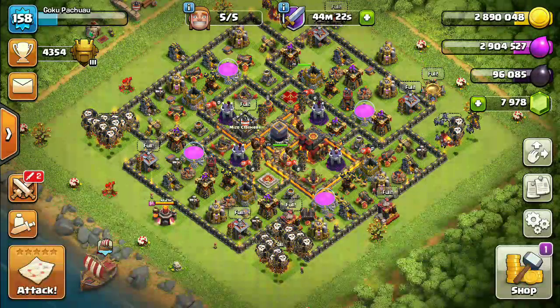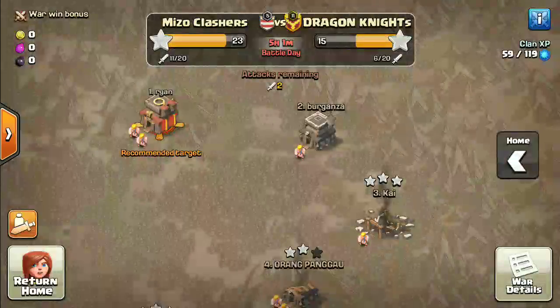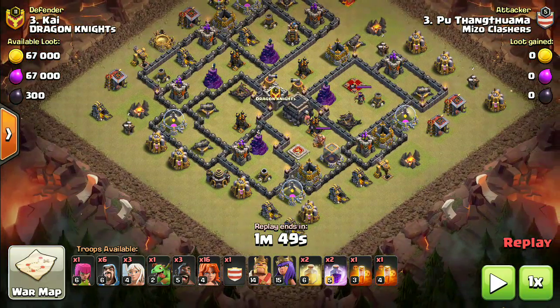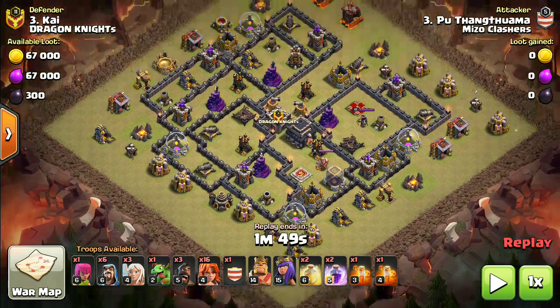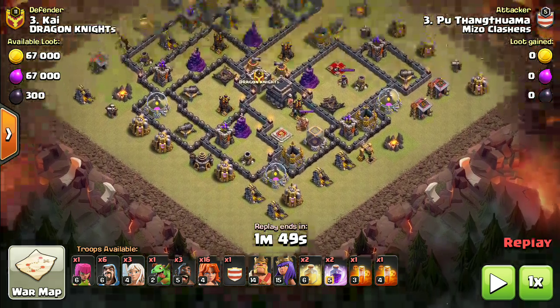Hello guys, today I'm going to show you the Town Hall 9 Falcon attack. I've been practicing this one and this is the second time I use it. In the Falcon attack, the Valkyrie plays an important role — we have 16 Valkyries, and in the CC we have a bowler. You don't need a jump spell, wall breakers, or anything, because the Valkyries are strong enough to handle all of this.